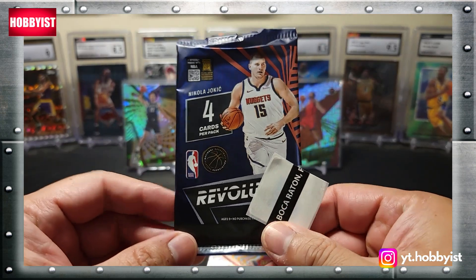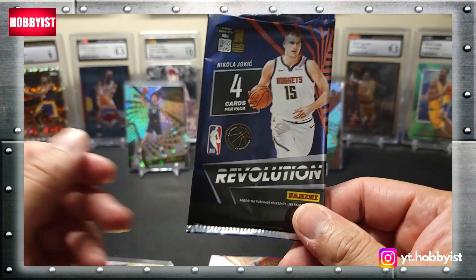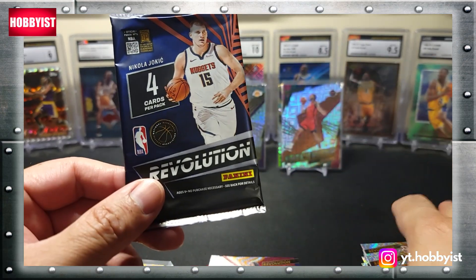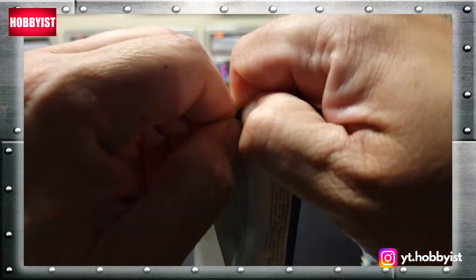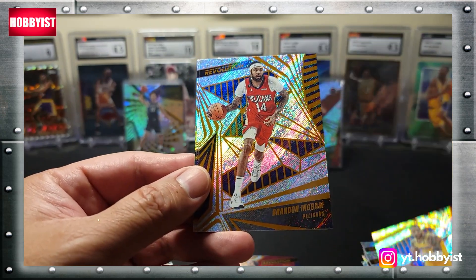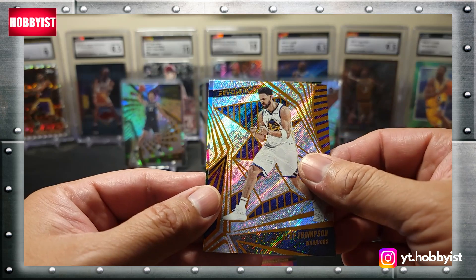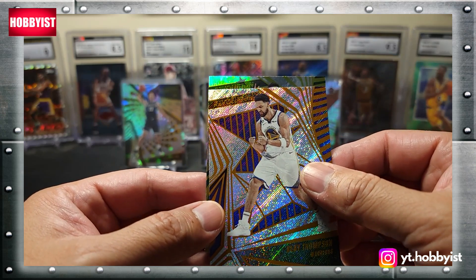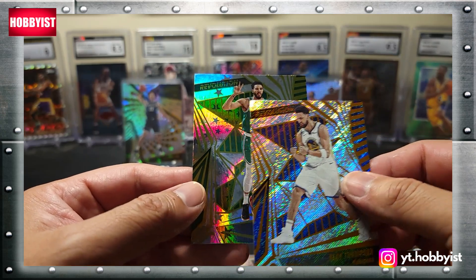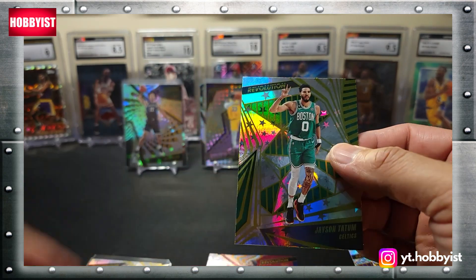Here we go, the final pack of the rip. Still no Wembanyamas — maybe last pack magic, let's find out. And no Wimby here. There's a D'Angelo Russell, Brandon Ingram, Klay Thompson, and the special card of the pack does not look like Wimby but it is a Jason Tatum on the Astro parallel.